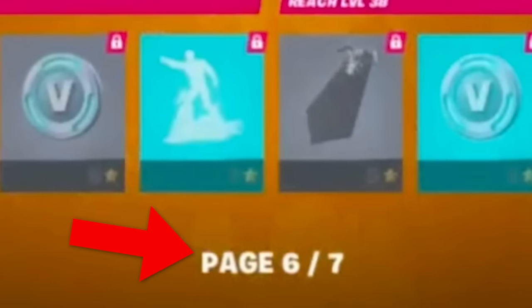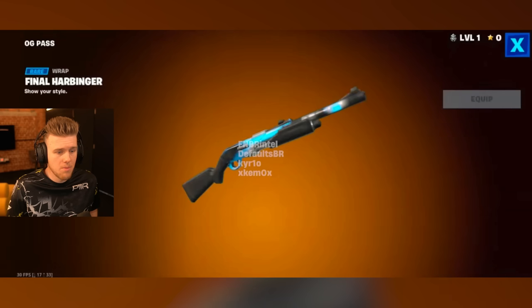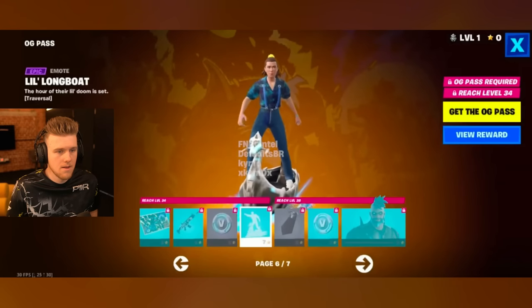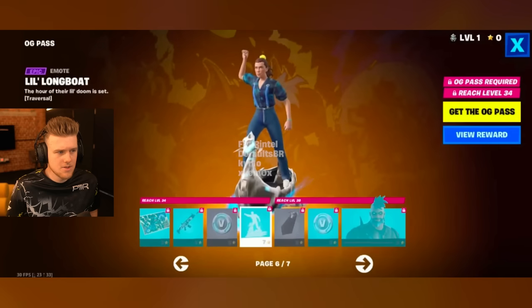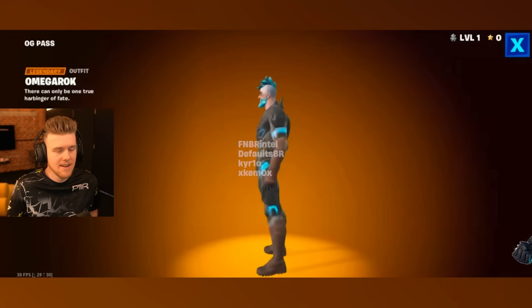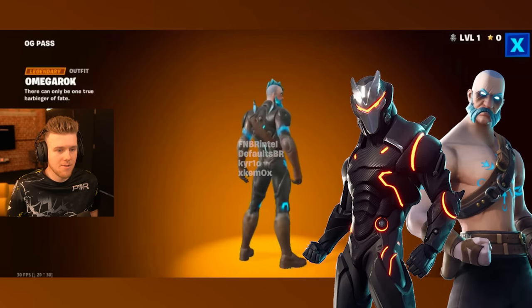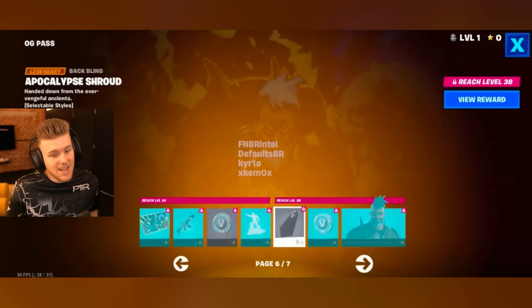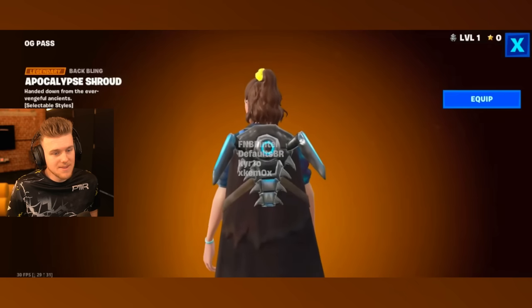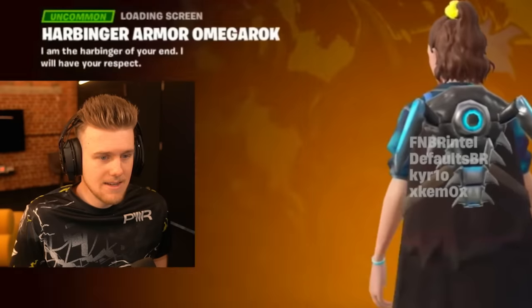Only seven pages of this battle pass, by the way. And this is the Harbinger little longboat — I guess it's traversal. And then Omega Rocks. Again, we saw this yesterday — this is kind of like the Omega and Ragnarok hybrid skin. It's sick. The cape is a little bit long, not bad though.